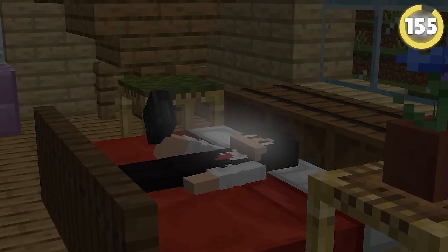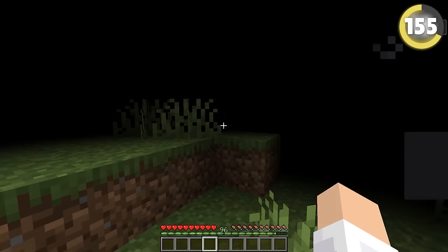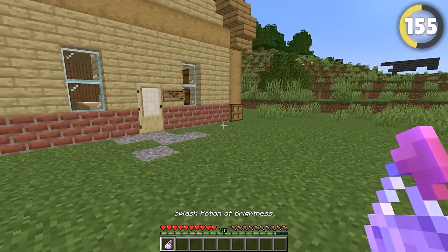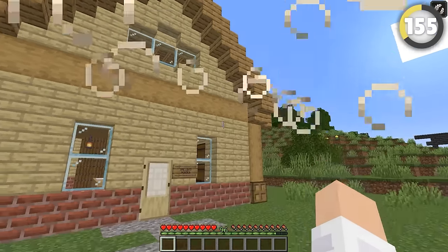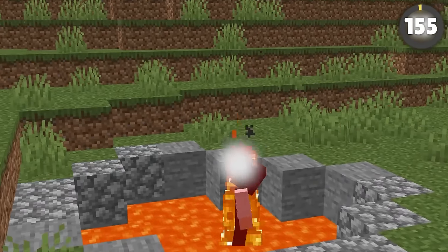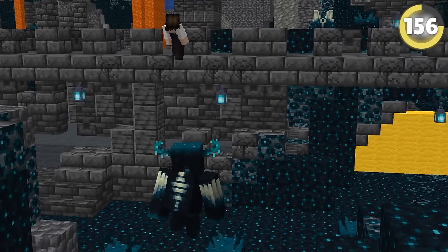A rejected idea for Minecraft was to have an opposite potion to the darkness effect: a brightness effect where the screen would become so bright you could not see anything — you essentially became sunblind. I can see why this one was rejected.